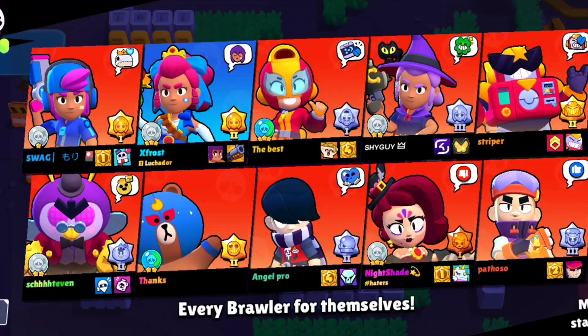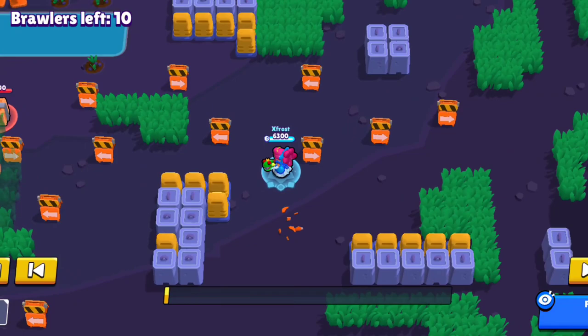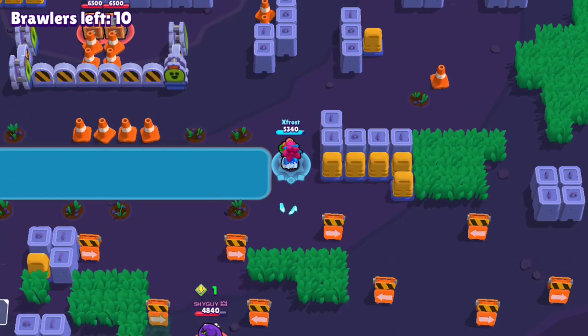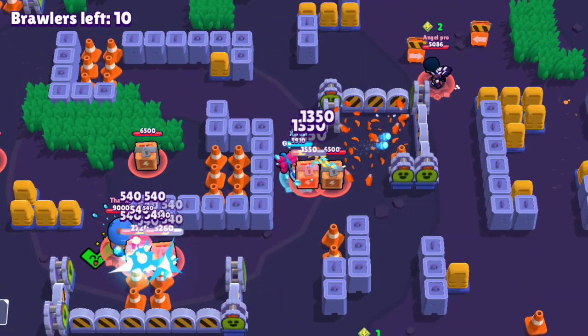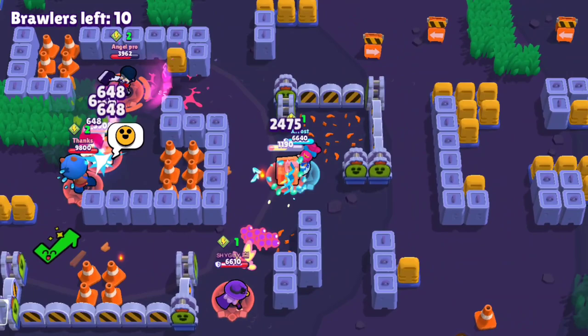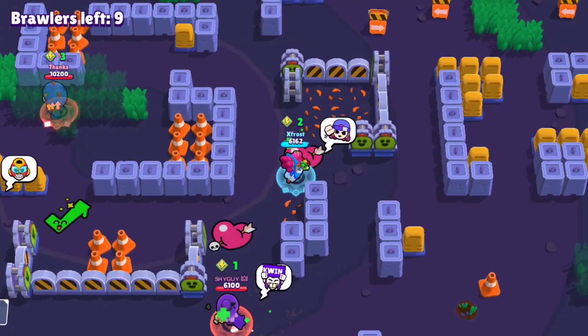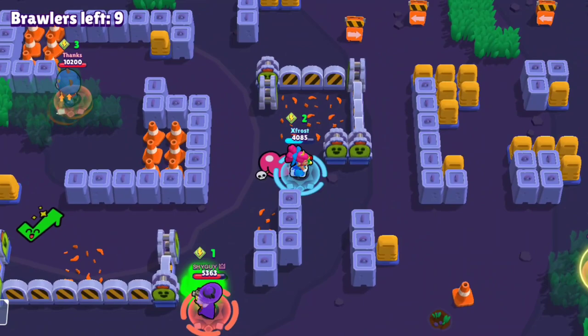For endgame, people play different styles and there's no single best approach — different strategies work for different situations. The first strategy is to make people forget about you: when you see a bush, hide in it. Do this when the storm has closed most of the map so you can camp peacefully without being targeted by nearby players.